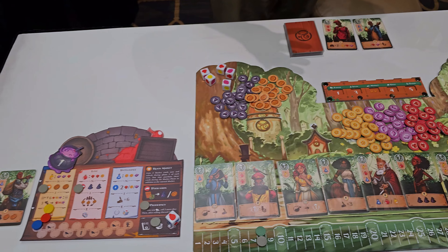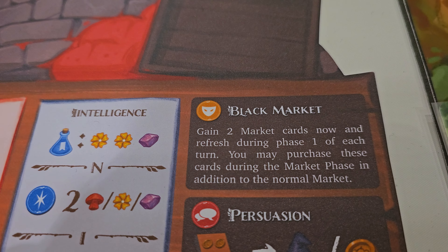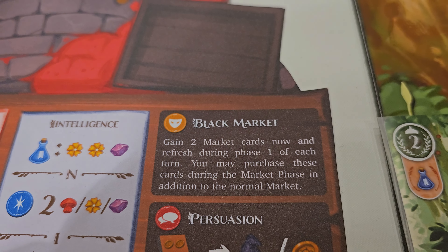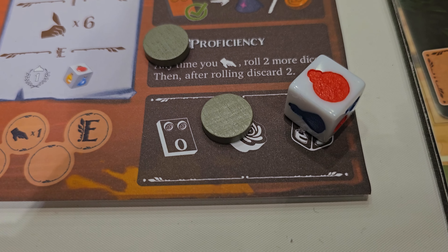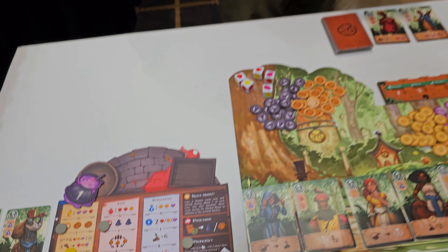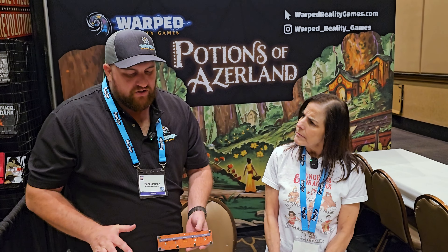I love this — I love the colors. It's vibrant, very cool, so pretty. About how long does it take to play, Tyler? A four-player game will take about an hour fifteen, hour twenty minutes. And you can play a two-player game in 40, 45 minutes.